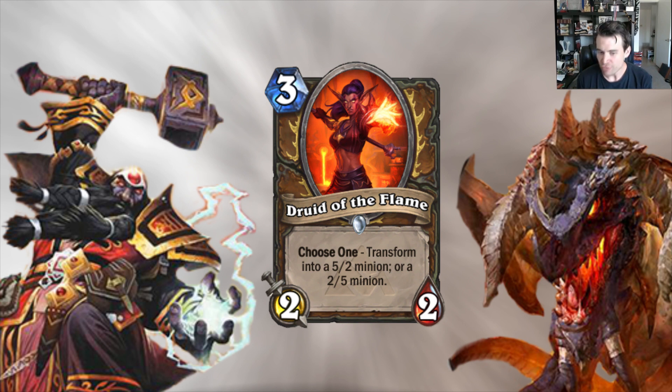Druid of the Flame — this is not a super exciting card to me. It's either a 5/2 or a 2/5, and while both are beasts — a flame cat and flame hawk — neither is a particularly good deal. I'm not interested in getting a slightly better Magma Rager and I'm not all that interested in a 2/5 either. Neither has stats I'm particularly excited about. Having the flexibility of the choose one effect — particularly given that it's a Druid choose one, so it can't be silenced — does help enable the Druid of the Fang deck because it is a beast and a relatively cheap, potentially stable Druid beast.